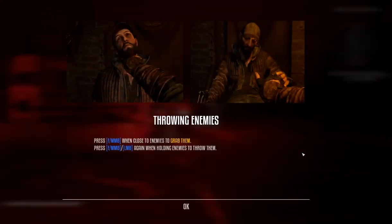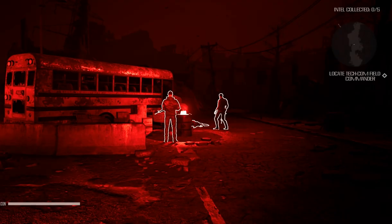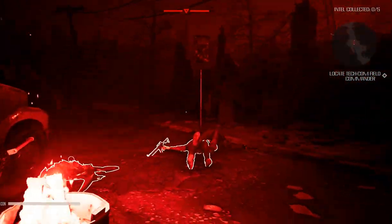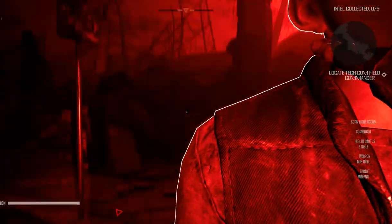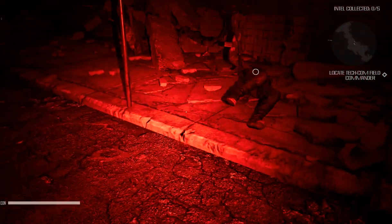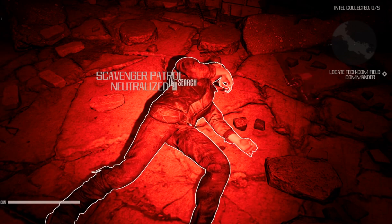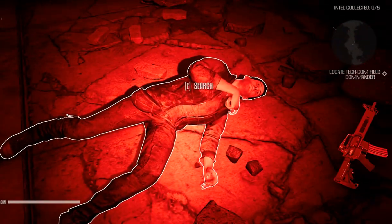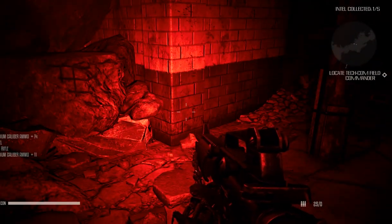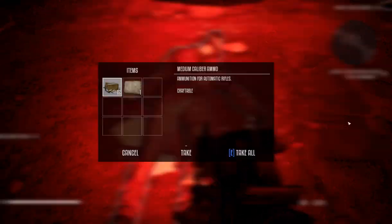F or middle mouse button to grab; middle mouse button or left mouse button to throw enemies. It's got that wireframe outline of the characters that we saw in Terminator 2.